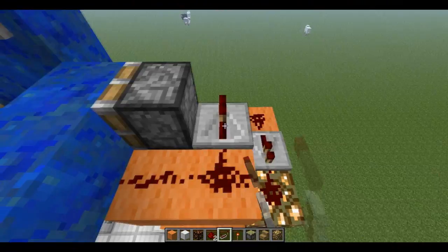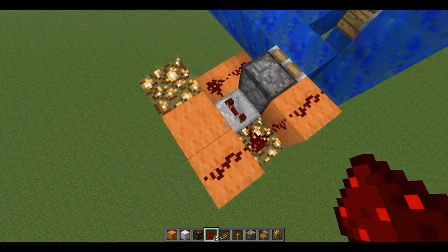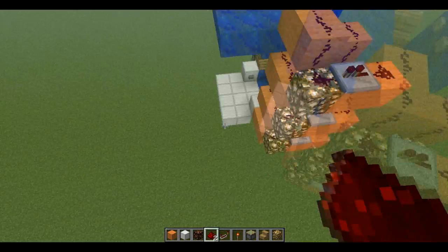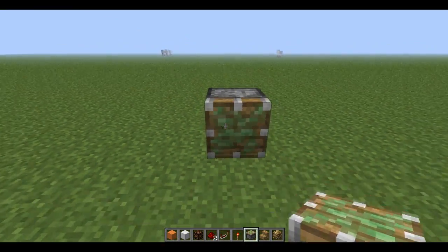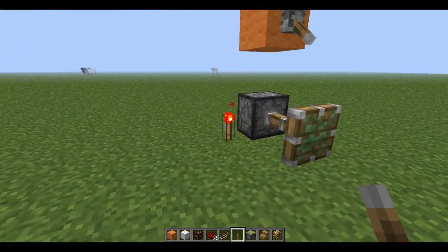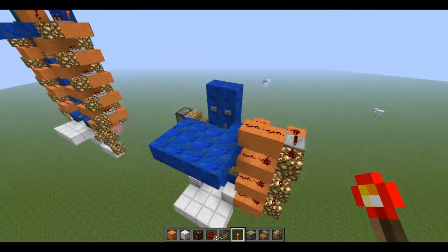Continue the redstone pattern up, adding repeaters as you go. Then make a line here so it can act as a BUD switch for this piston. To explain: if you power the piston with a block and then remove power, the piston stays out — that's basically a BUD switch, it just keeps the piston extended. Go ahead and remove the levers, that's what's happening with the mechanism.